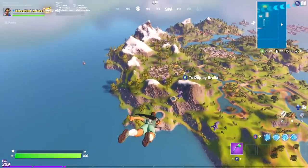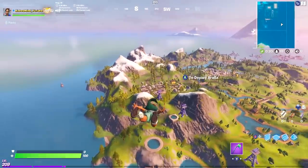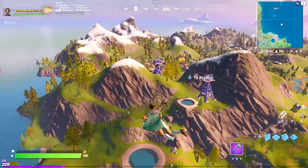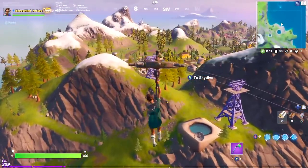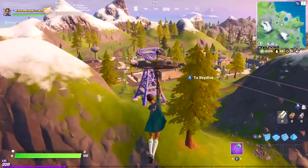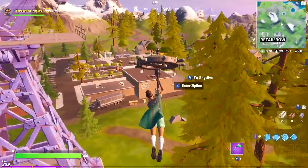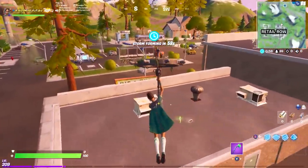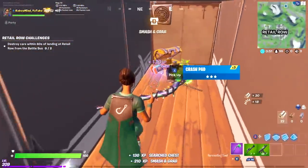A lot of people are confused about what the streaking punch card even is. So every time you get an elimination, it shows up on the bottom of the screen. Once that elimination goes away, your streak is over. So let's say you kill one player and that elimination is still on the bottom of the screen — if you get another elimination before that goes away, you're on a two streak. You need a six streak. So we're going to land right here and try our best.